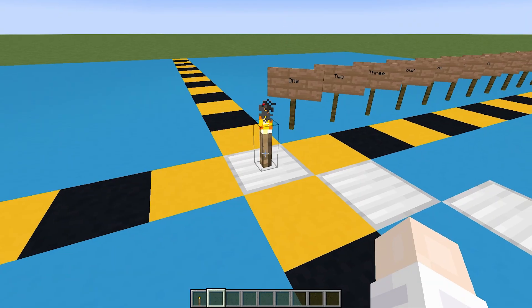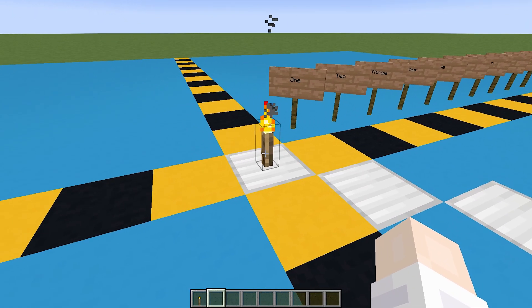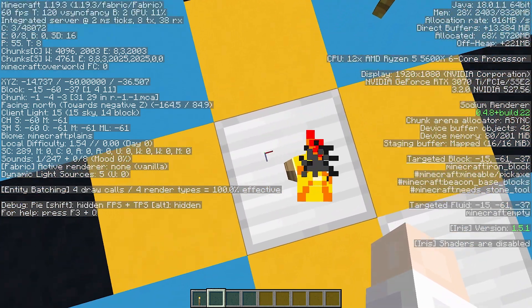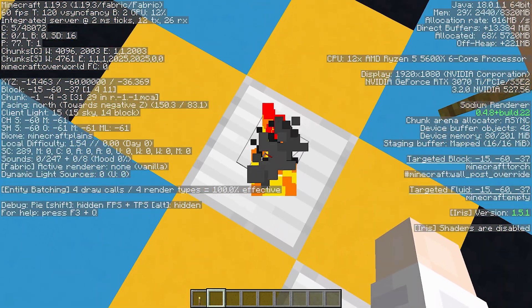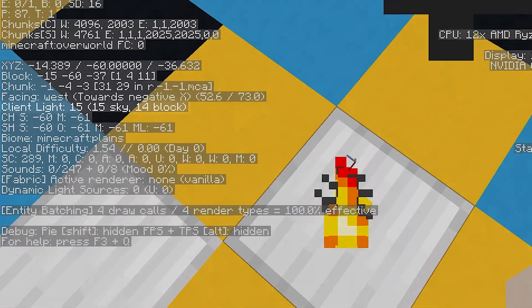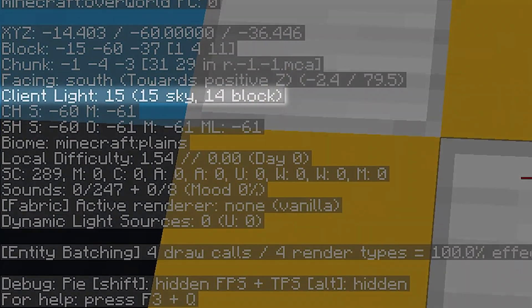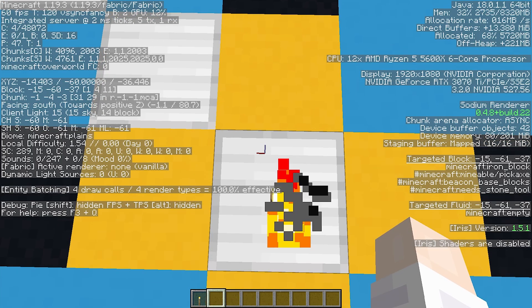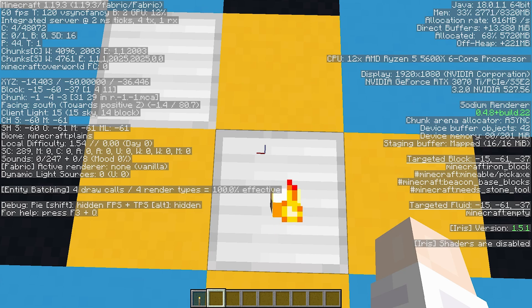Each kind of light in the game gives off a different light level. If we press the F3 button, you can see a bunch of information. Now, if I come and stand right on the centre block, you can see there's a line that says client light and 14 block. That is the important part — there's a light level of 14 on that block, 14 being the maximum light a torch can put out.